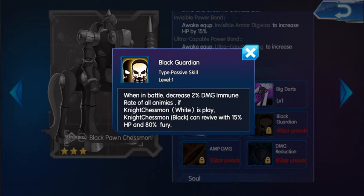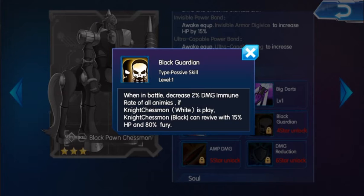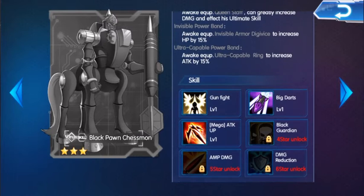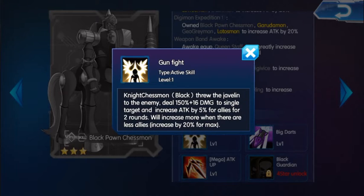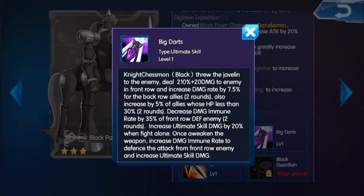With a Pawn Chessmon type in your team, there's a chance to enhance the ultimate skill effect. So if you have a Black Pawn Chessmon in your team, you can enhance the ultimate skill. Personally, I don't really like White Pawn Chessmon. On the other hand, Black Pawn Chessmon is a really good Digimon, especially for support. Its full skill — when in battle, decreases 2% damage immune rate for all enemies. Also, if White Pawn Chessmon dies in battle, Black Pawn Chessmon can revive it with 15% HP and 80% Fury, though it's only a 15% chance — similar to Shakumon's skill. Its normal skill does 3 Javelin damage and increases attack by 5% for allies for 2 rounds — leveling this up can go to 15%. It's similar to having another Fate active. It also increases damage rate by 5% for back row allies, 5% for allies with HP less than 30%, and decreases damage immune rate by 35% for front row defense enemies.